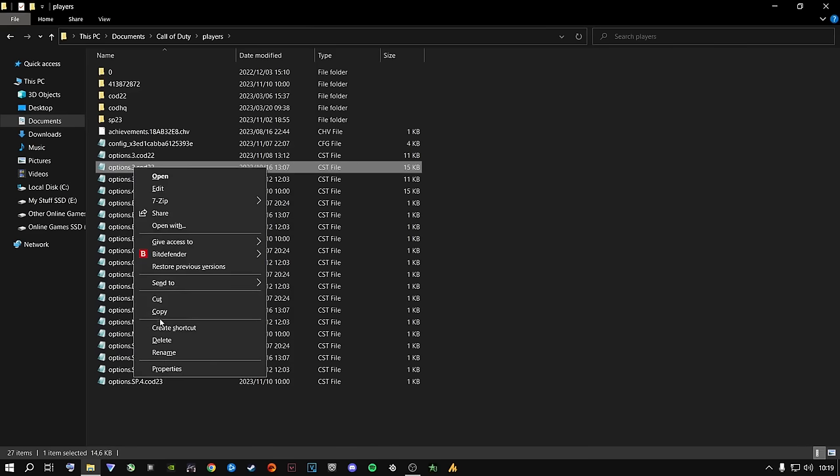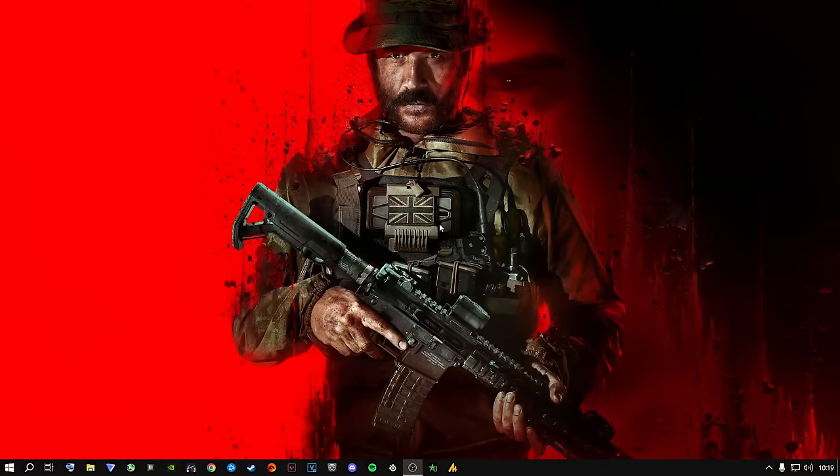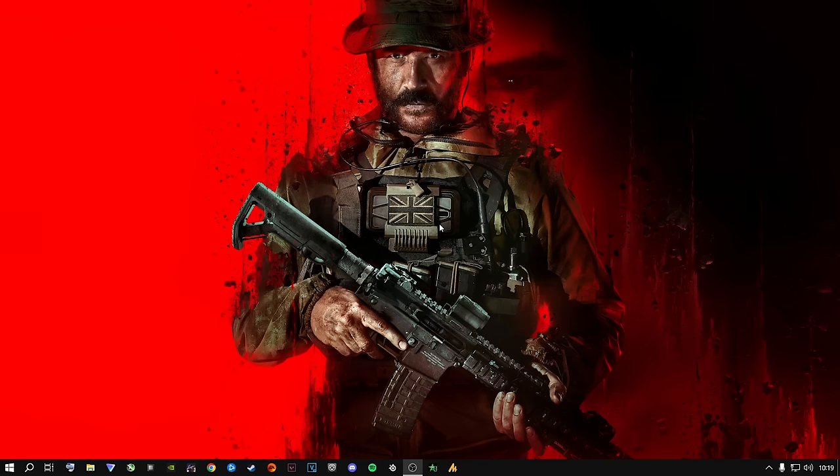You're going to right-click on your config file, say delete, and go ahead and delete it from your recycling bin as well. Now you're going to pause my video and go relaunch the game on Steam or on Battle.net — wherever you're playing — and let it make a brand new config file for you. Then let's jump straight into the next step.